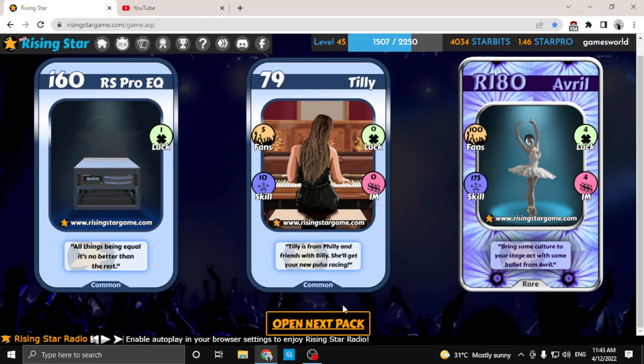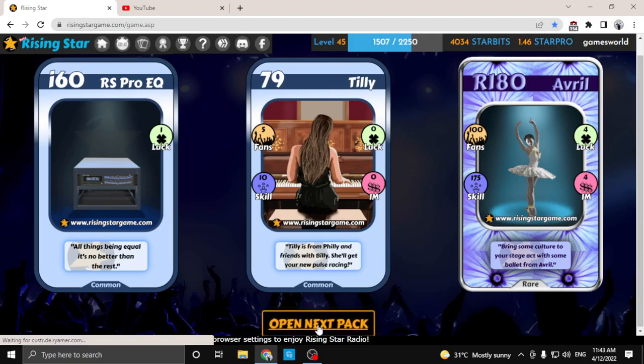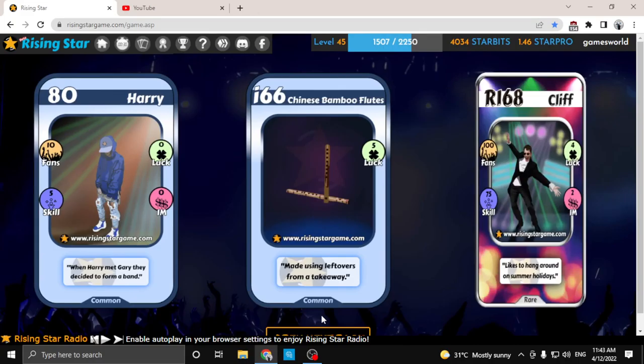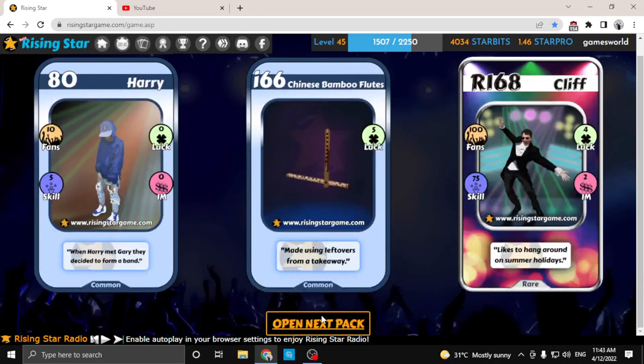Okay, we got a RS Pro equalizer, a Tilly and an Avril. And we got a Harry, a Chinese bamboo flute and a Cliff rare.